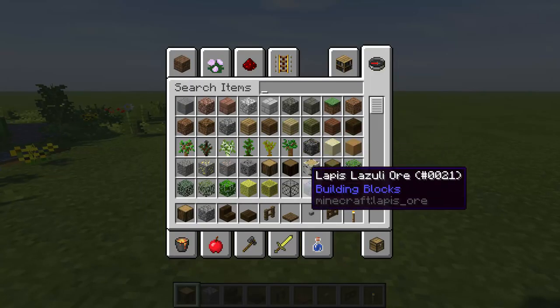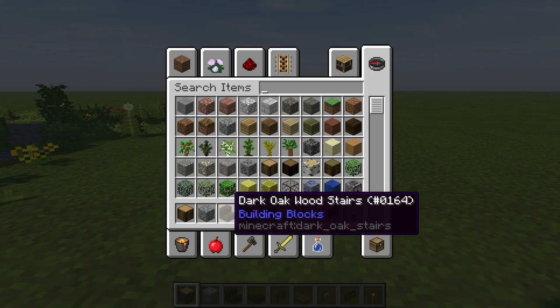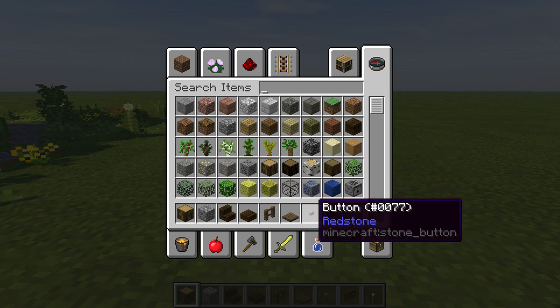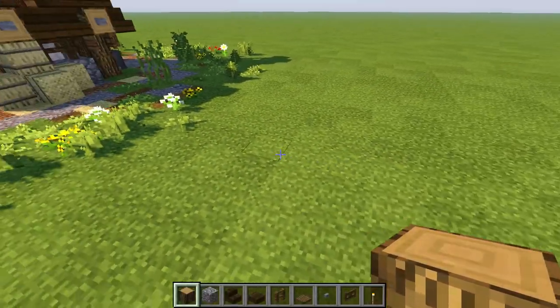Here are the materials we're using: some oak wood, some cobblestone, dark oak stairs, dark oak slabs, spruce fence, wooden trapdoors, some buttons, spruce fence gates, and torches. We'll grab a little something extra along the way. For now let's just start — this is gonna be the first block of the day.